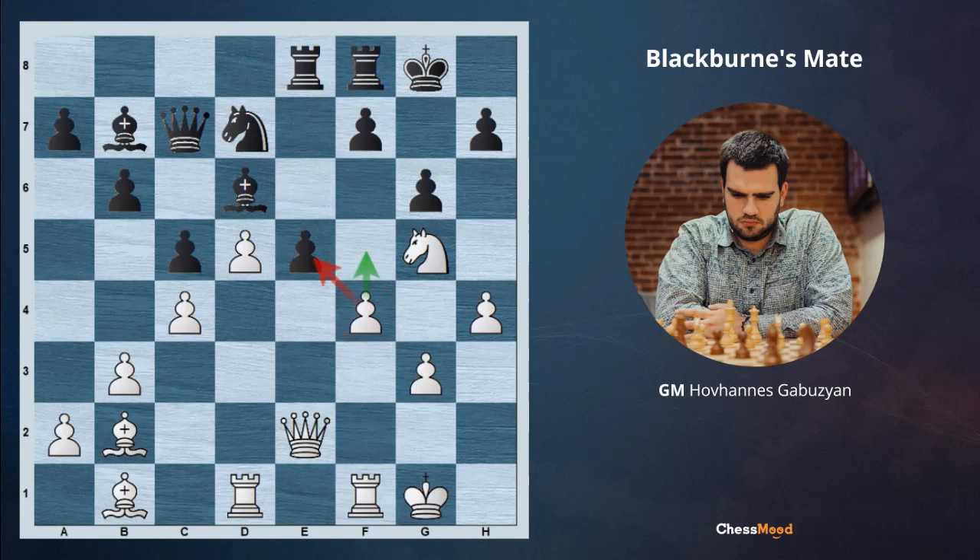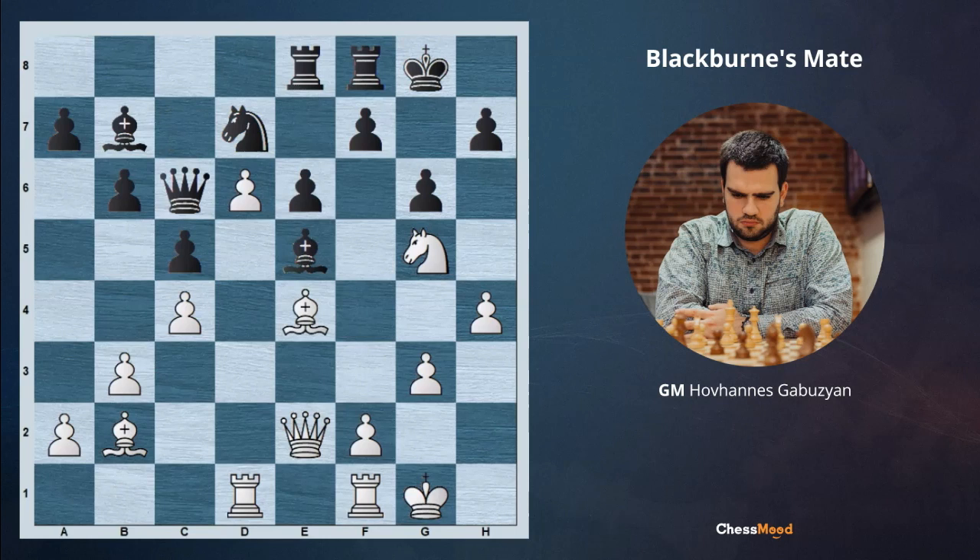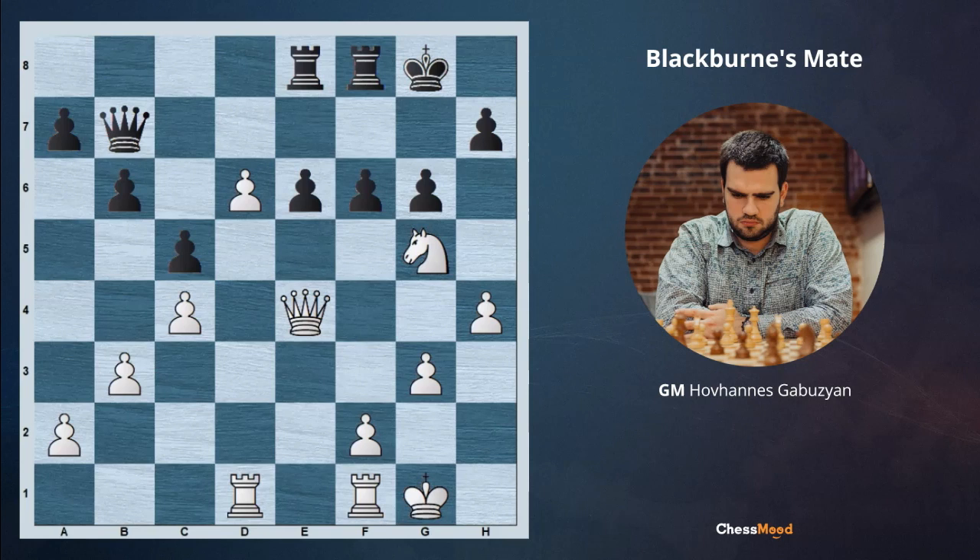Also after d5 there was a Be5 move by black. But again we have a very beautiful solution — now playing d6. If the bishop takes, we are again playing Qh5. Or if black plays Qc6, we have Be4 with a tempo, winning a piece. After Qc8, we can play Bxb7, Qxe5, Be5, Ne5, and after Qe5 and f6, we have Qe4, attacking the black queen and running away with tempo, saving our knight and winning the game. The punchline was the Blackburn checkmate beginning with Qh5 in this position.